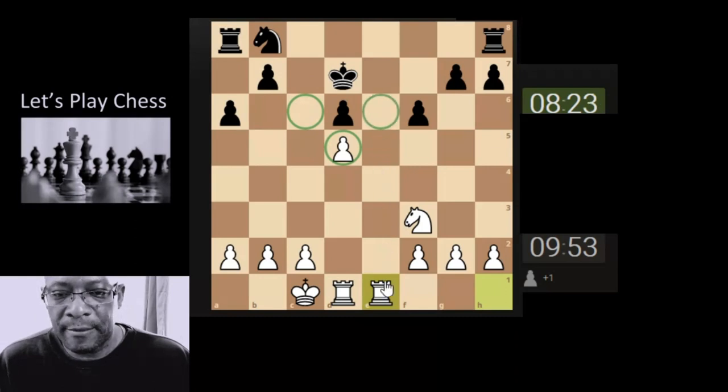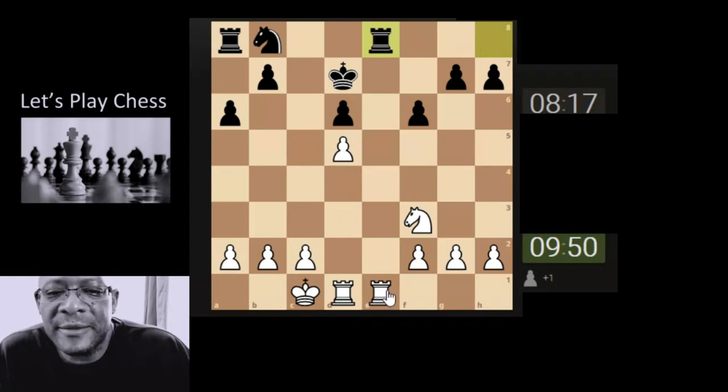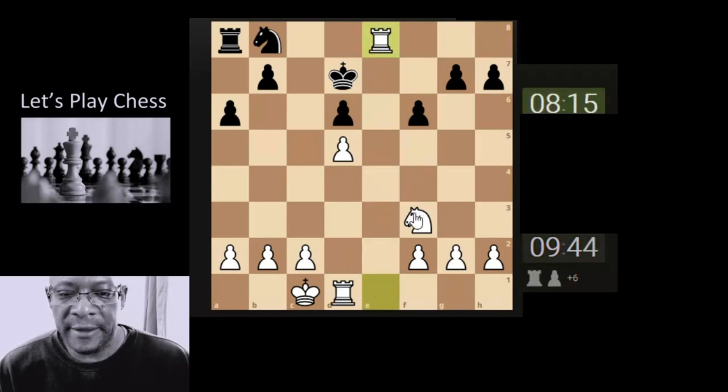The pawn is jamming this square; our rook can come and sit here so we can look to double up. The knight has a nice square here. There's a bit of action — do we trade down or not? It's going to be a draw and we don't want a draw. What's the king doing? Let's go here.